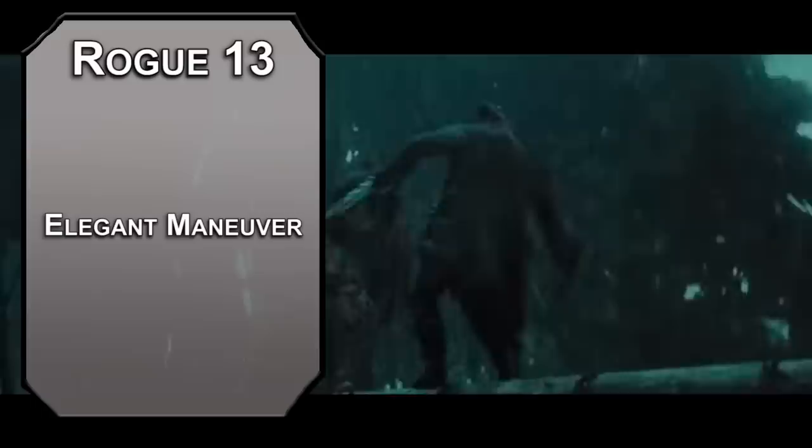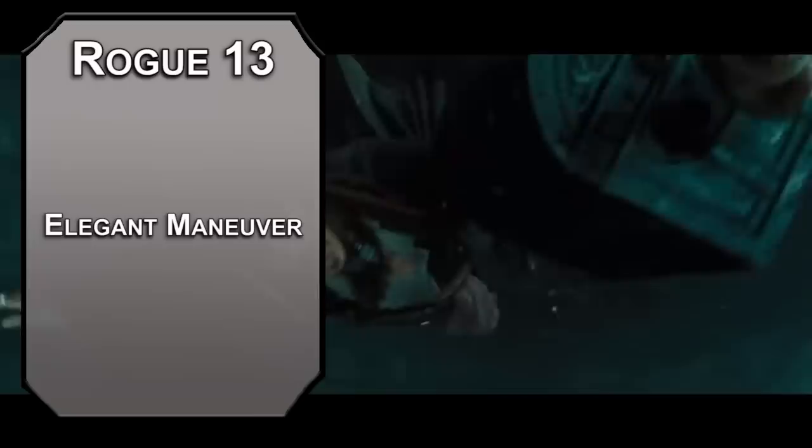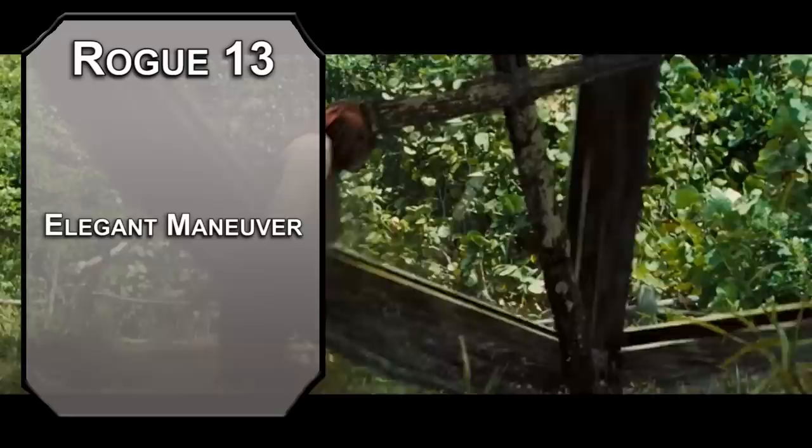Thirteenth level swashbucklers get elegant maneuver, letting you use a bonus action to give yourself advantage on an athletics or acrobatics check with your action. You really need this for athletics, and probably for acrobatics if you want to pull off some of the wacky shenanigans Jack does. Your sneak attack also increases to 7d6 here, which is 14d6 with a crit — that's huge.